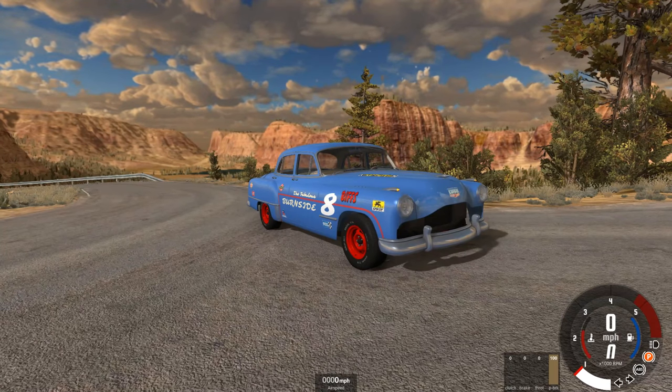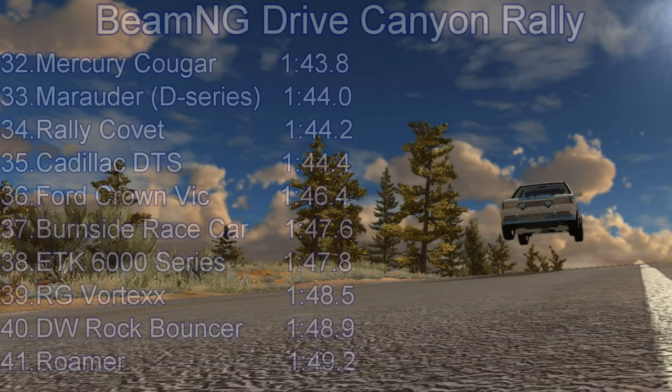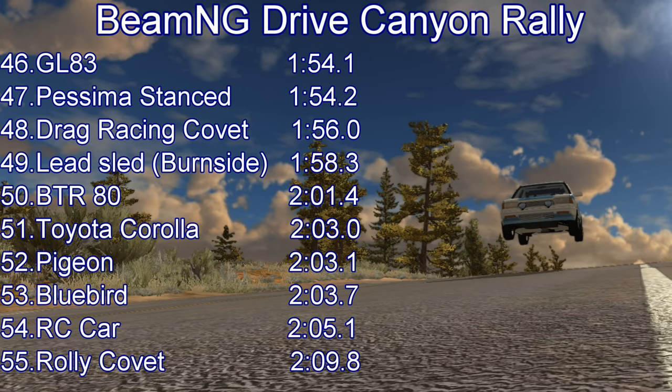On to the times: the Mercedes sets a pretty damn respectable time of 140.8, putting it into 26th place — quicker than the Miramar race car, Sleeker GT4, Dodge Daytona, and RG Sandstorm. It's only a little bit down on the Vanster, about a second down on the Night Snake, and the Barstow — a very very quick muscle car — is a little further down. The Burnside race car's 147.6 puts it into 37th place, beating the ETK 6000 series, the big rally truck, the RG Vortex, the Rock Bouncer, and the Roma. Not that far down on the Rally Covert, and about 10 seconds quicker than the lead sled version of the Burnside.